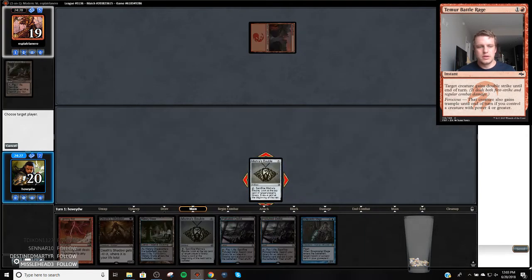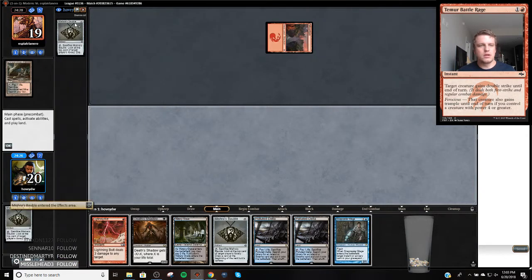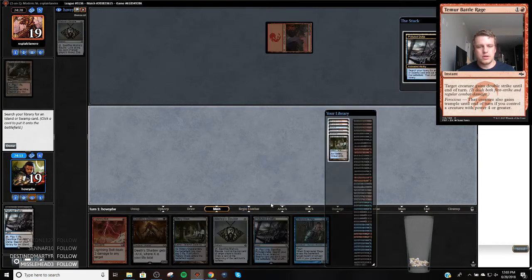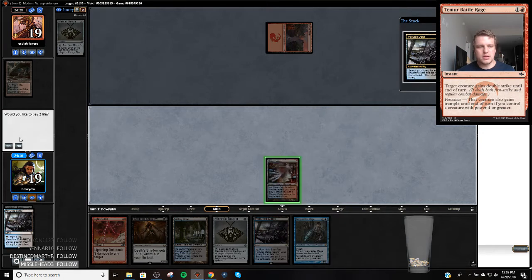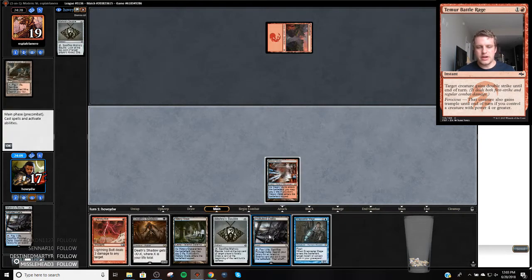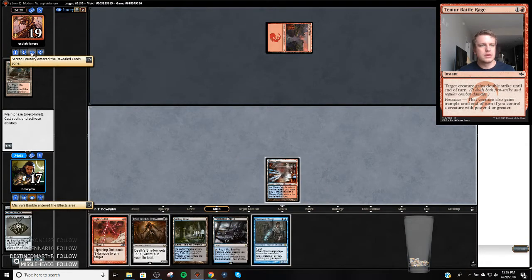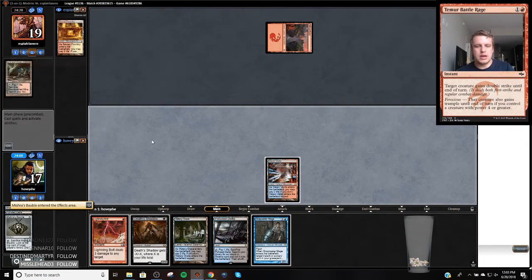Let's check out our top card. We have another Bobble — we definitely don't need that. I'm fairly certain this land is going to fetch me Steam Vents because I'm likely to Lightning Bolt or Stubborn Denial something. So we found a Snapcaster, which isn't bad. That means this land can fetch us either Island or Swamp. I'm just going to cycle. We don't know what this card is, but there's a Sacred Foundry coming, so we can now pass it over.